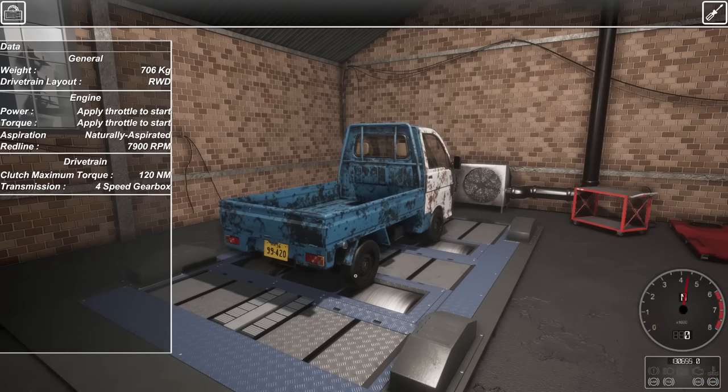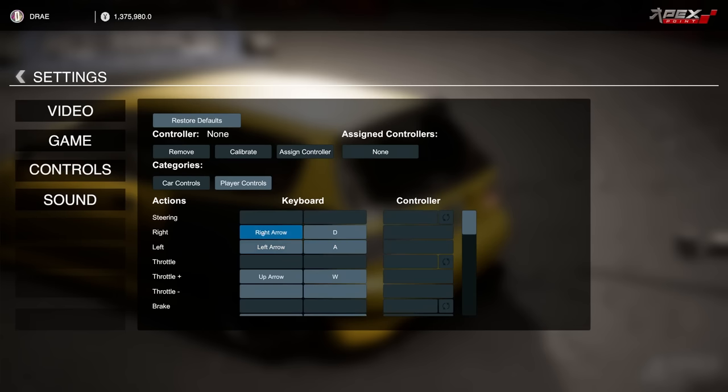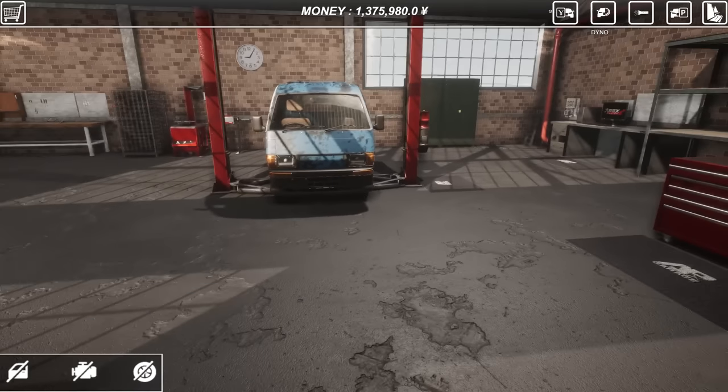So let's put it on the dyno and see how much horsepower this little thing has. Let's turn it on and get it going. Wait, it reset my controls - I changed them because they were annoying and it reset them all. We will have to redo this real quick. Now we should be good. We are going to test this thing out and go full throttle right away. It's not going very fast. It looks like it has a grand total of 28 horsepower. That's actually worse than I expected. This is not going to be a speed demon, but that's okay. Let's take it out for its actual first test drive.